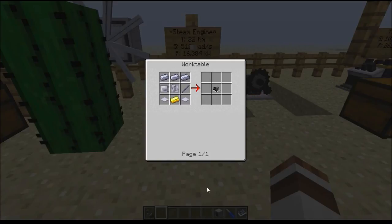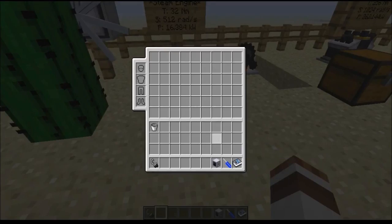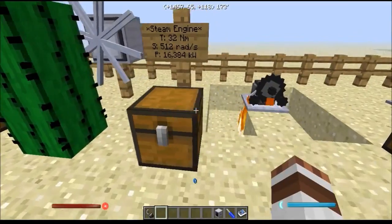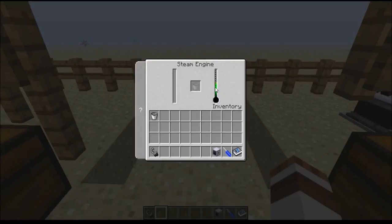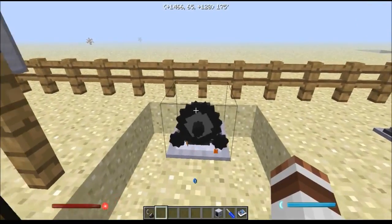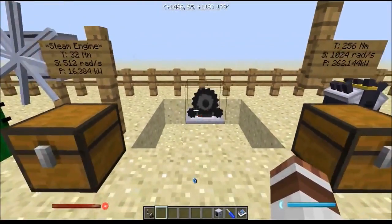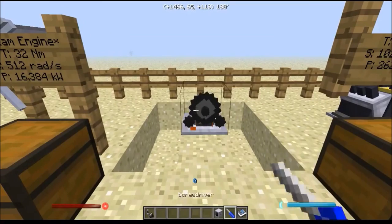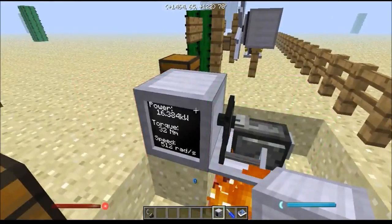All the recipes for all the different machines can be gotten directly from the handbook. As we can see, the color slowly changes from green to yellow to red. If the steam engine reaches a very high temperature — for example if you start using lava — then the steam engine will explode. So it is much better to use fire. As you can see, the steam engine has started producing power, and if we stick on the dynamometer we can see that it is indeed producing power.